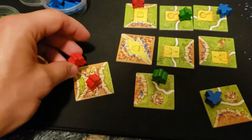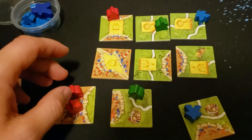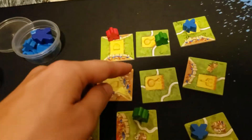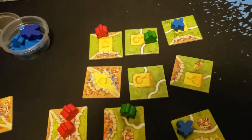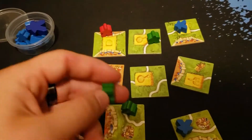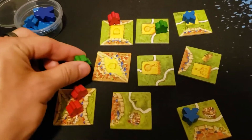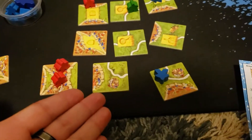So here red owns the city, so you can put another one here to help his majority. Same thing here. If you place this one and then you claim the road, then green can either choose to place a meeple on a road that he already owns, or he has the option to remove the meeple that he already owns.